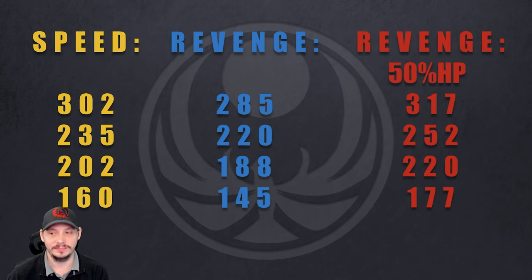Let's take it further — at 50% HP lost, it's starting to look a little different. If you're at 302 speed on speed set, the revenge unit at 50% HP is now 317 speed. And a 235 speed revenge unit is now 252 — faster than what they were on speed set. This throttling in speed is what's going to help throw people off.